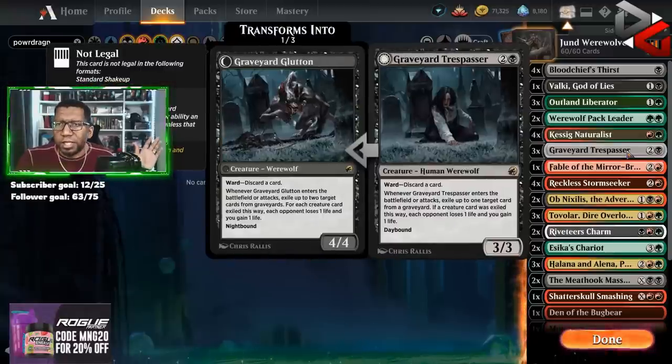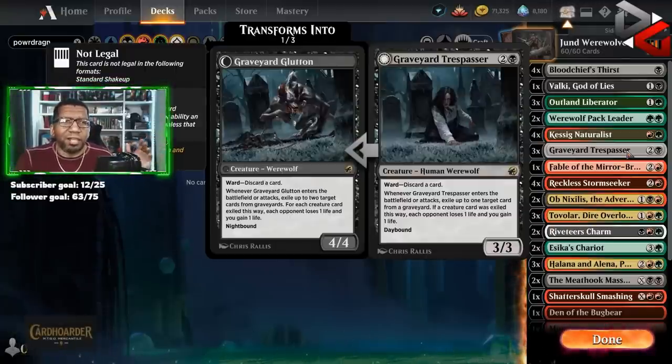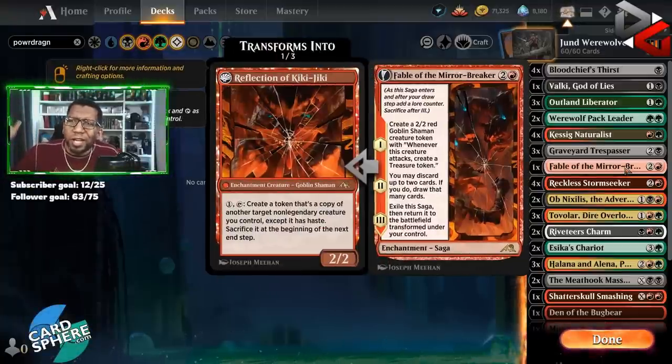Three Graveyard Trespasser — nothing fancy here. We're playing black, it's a quality card. If it flips you get a 4/4, and it's also hard for the opponent to remove because it costs them a card, which we like. Now, I know this is going to be silly, but one Fable of the Mirror-Breaker — for two reasons.